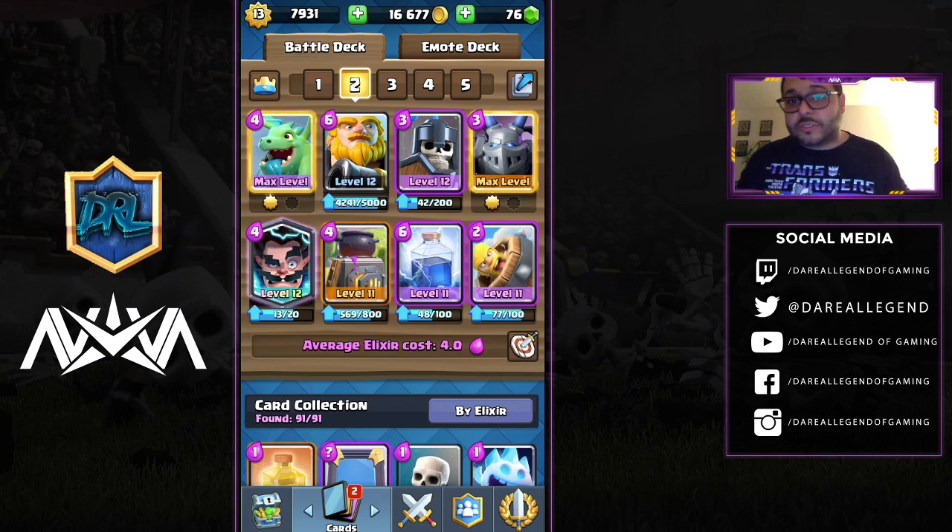If the opponent stacks multiple troops, remember the Lightning spell can hit three units — drop it for massive damage. Finish off remaining units with Guards, Mega Minion, Barbarian Barrel, and Electro Wizard. The E-Wiz is primarily there to defend against Inferno Towers and Inferno Dragons — that's its most important value. That covers this deck; I'm trying to keep the video concise so you have enough info for the challenge without it dragging on.